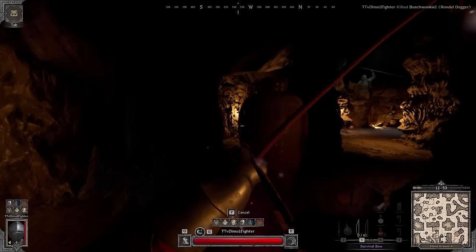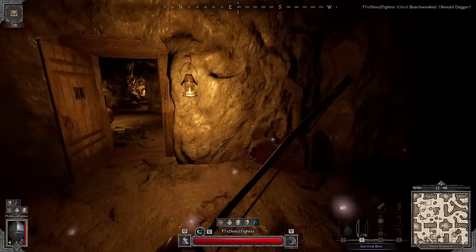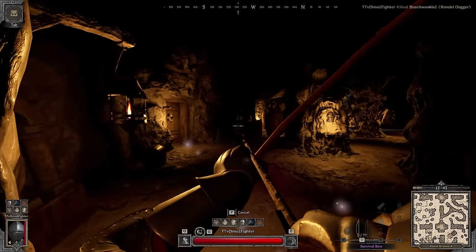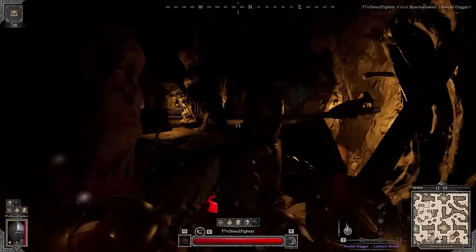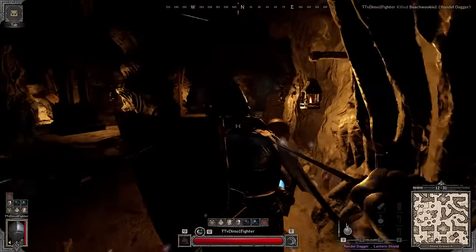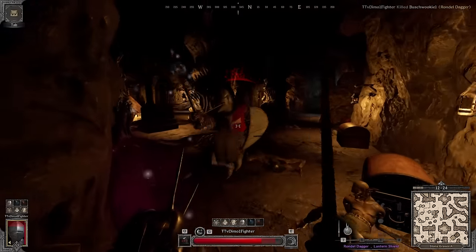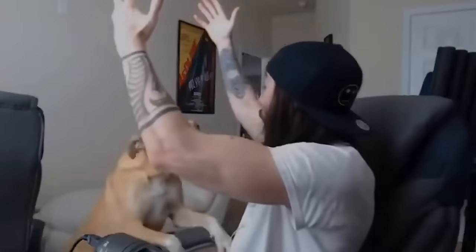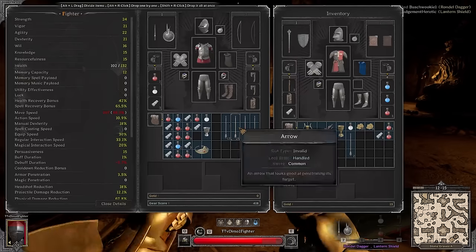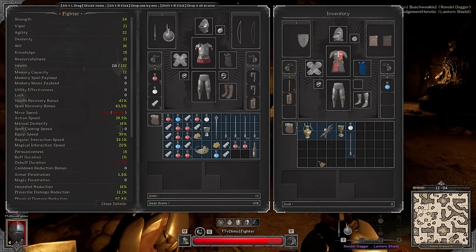I hear steps — cleric or fighter? If it's a cleric that would suck, but I have the survival bow so it's fine. My class is super fast — PDR fighter with a lot of health and armor is definitely not broken. I want to parry someone. He doesn't want to attack — come on brother. There we go! My first parry! Let's go — this is what I've been waiting for!